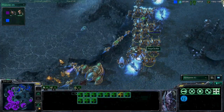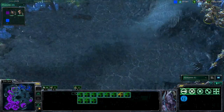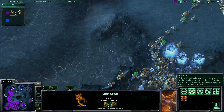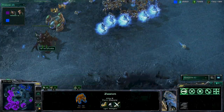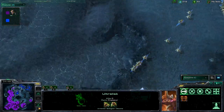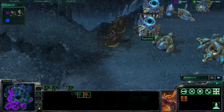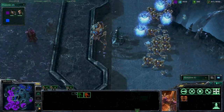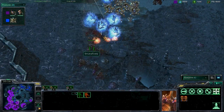Ragequitter has 11 Immortals — that is so many Immortals. Smutna has just been going for the counter. One-shotting that unit — that was impressive! As soon as he sees the Protoss coming back, he just runs away. As soon as they go away, he runs in for a little more damage. Looks like Ragequitter has finally said 'enough with this' — we're going to go in and kill some of them.